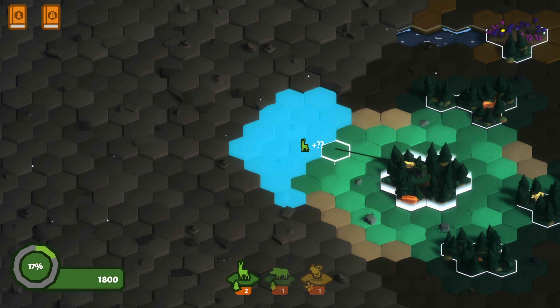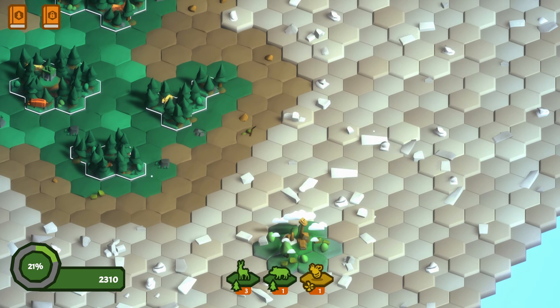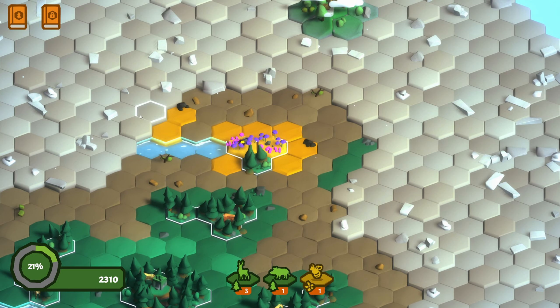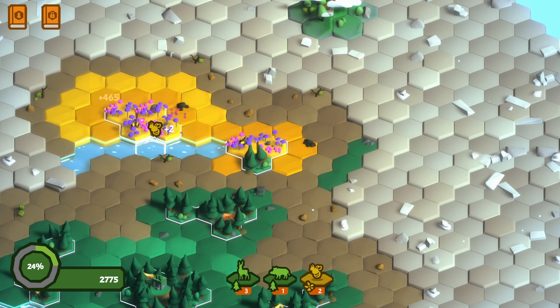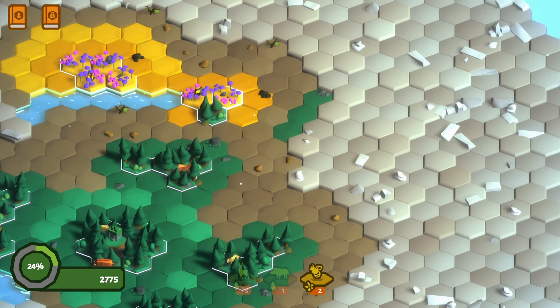I come down here and grab another one that gave me two more deer. Now I need to get over to that. So if I do this, I should be able to do that - I got two bees out of that. Boom! Okay, I'm starting to get it, I think. If I do this, that connected, I got a deer.